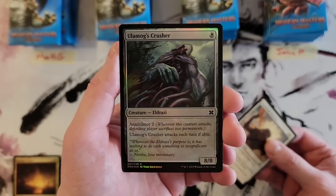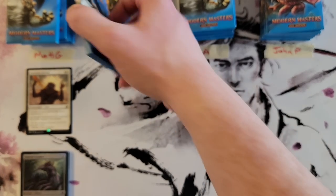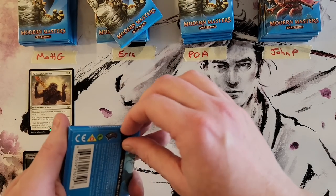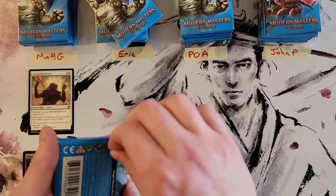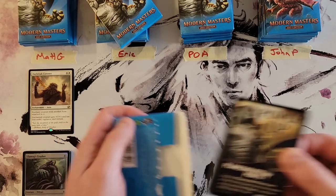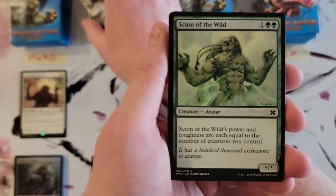Matt's first rare is Daybreak Coronet, and then an Ulamog's Crusher — that's kind of cool. We'll do two packs at a time for everybody, keep it fun. We'll count the mythics, although these should average three because it's the older-style masters box.